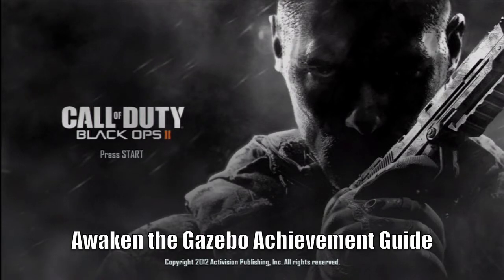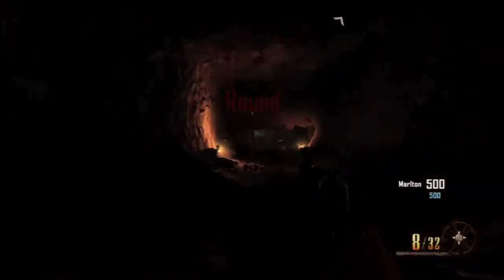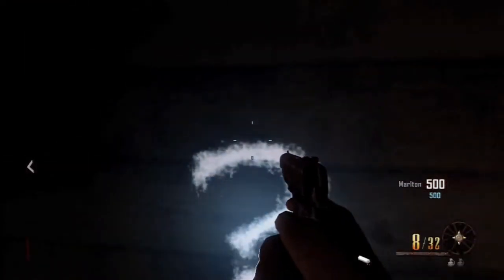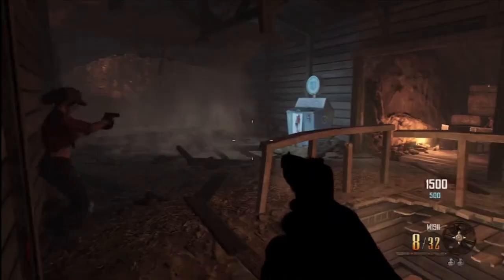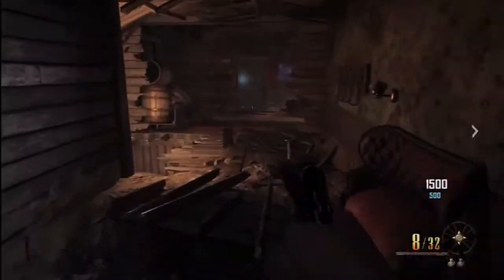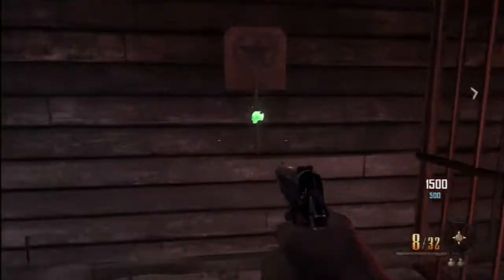What's up guys, Xander back again in Call of Duty Black Ops 2, bringing you another achievement guide. Today we'll be going for Awaken the Gazebo. Right off the bat, as soon as you spawn, jump down the hole, grab the Remington chalk and draw on the wall. This achievement requires you to pack-a-punch a weapon on round one without using the bank or the weapons locker, and the way you do this is by using the weapon chalk.